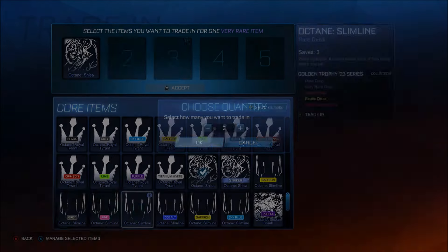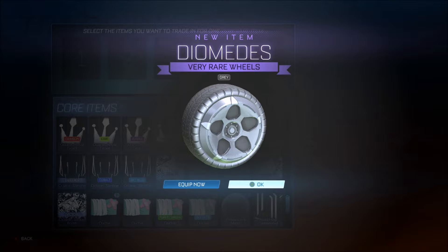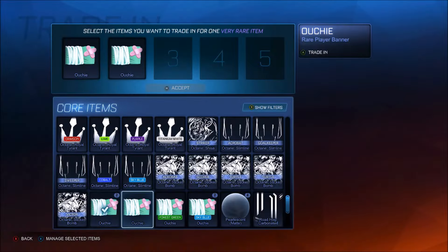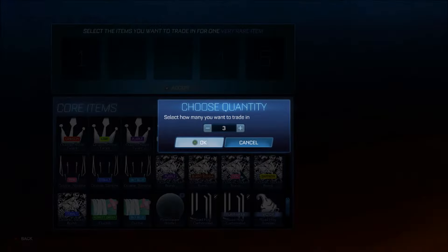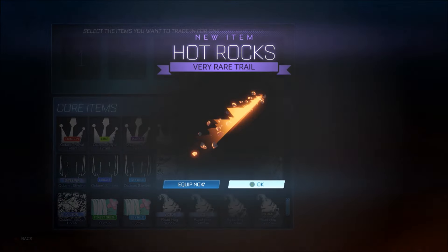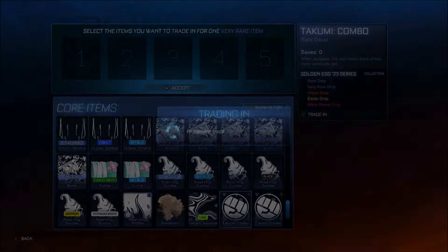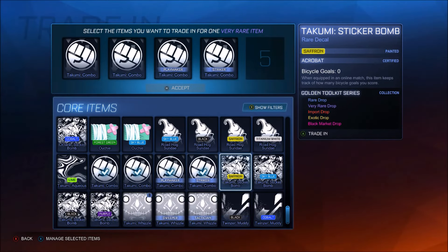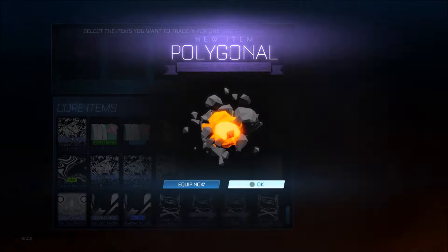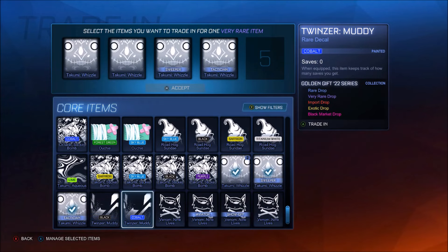Six minutes in and we still haven't got a good paint yet - this is actually atrocious. I naturally just didn't trade up the sheeshers because I know they're expensive. But boys, trading's gone - it's gone for good. I just can't see it coming back. Grey again for disgusting wheels. Please, can we just get one little banger? Pink - all right, you know what, that's probably the best paint we've had so far, and we're getting down to the final trade-ups.